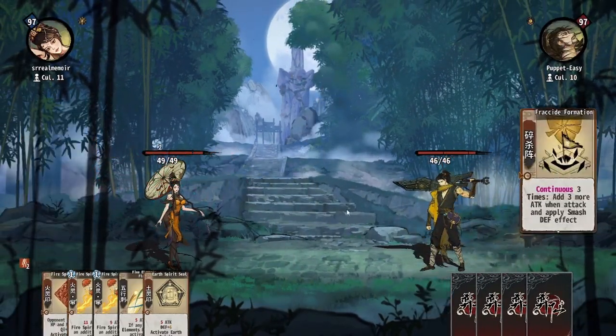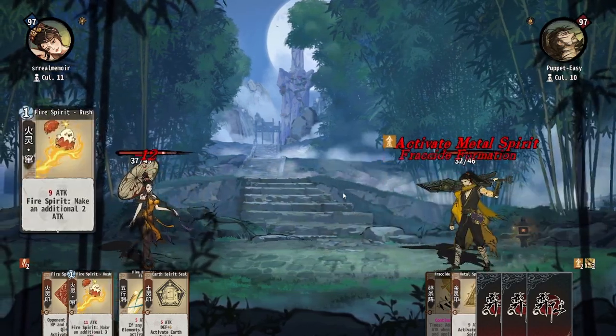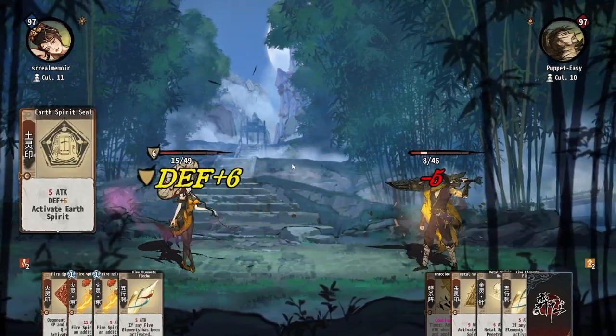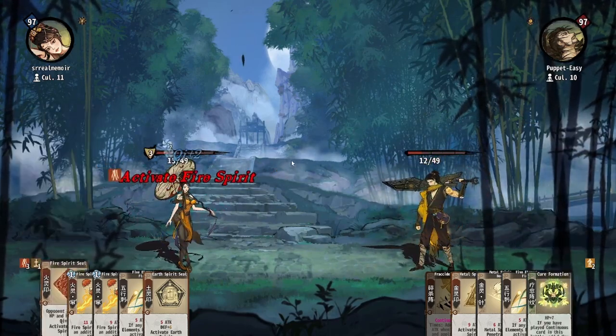During the early game, your focus should be on ensuring your board is full of fully activated elemental cards. Typically, this will be done by starting with one of the cheap producing seals — wood, fire, or water — and then playing cards of the preceding elements until you reach metal, and then playing non-elemental cards thereafter.